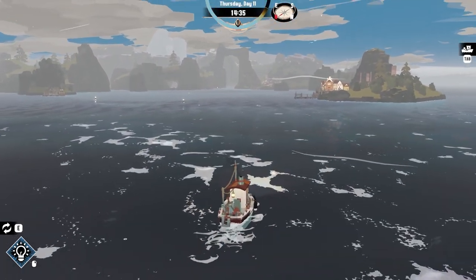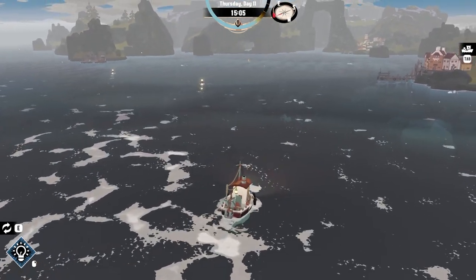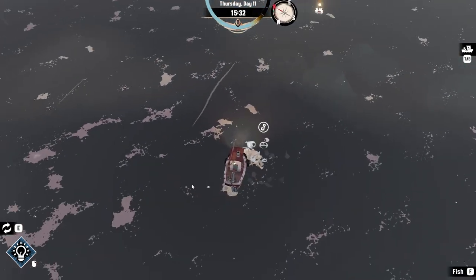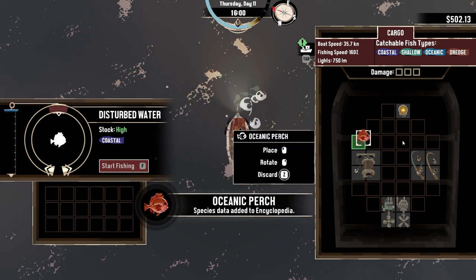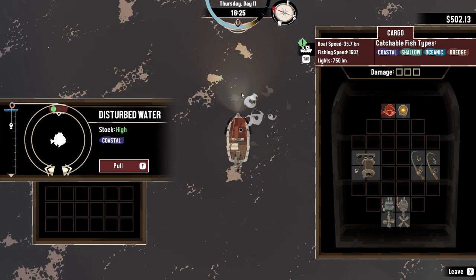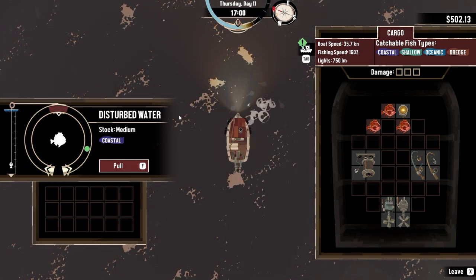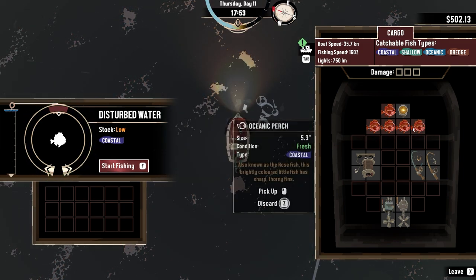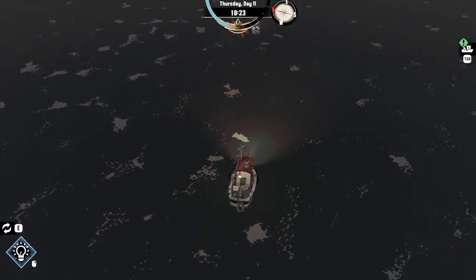We're pulling up to our first little area. This is like a whole other little town, and there seems to be a floating message bottle for me. What is this fish? It looks similar to something I've caught before — oh, that's different. Look, it's cute, it's tiny. A little ocean perch! All right, I'm down for this. I like that the minigame is not exactly the same every time. We'll stop and pick up some fish here. Hopefully there's a place to sell these over here, otherwise we're going to be stuck with some stinky fish for a little bit.